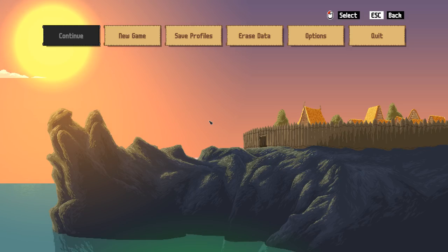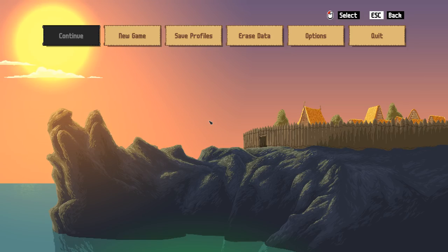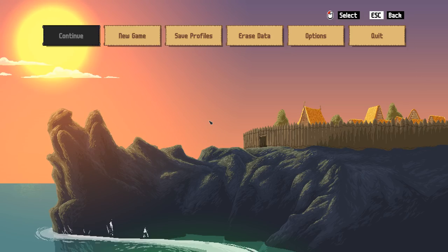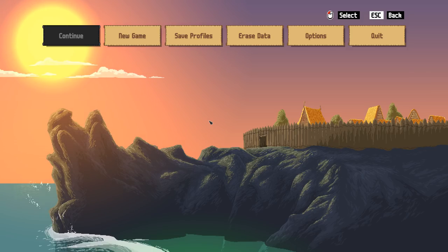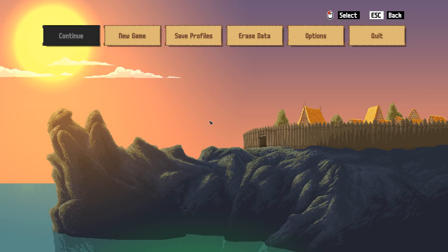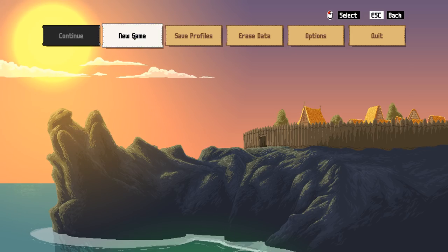Hello and welcome. Today we are taking a look at Wildfire. This is a 2D stealth game where we're going to be running around, sneaking around, burning things, freezing water, moving the earth — just manipulating the elements however we want. It came out just a couple days ago, and I got the key from GOG. I'll have their link below, but it's at all the stores out there, and it was certainly worth taking a look at.